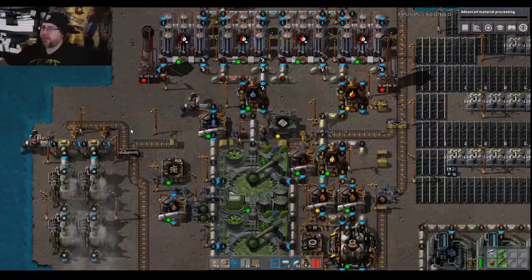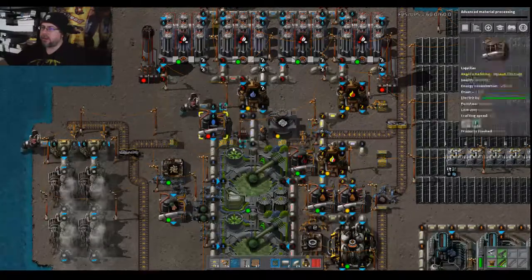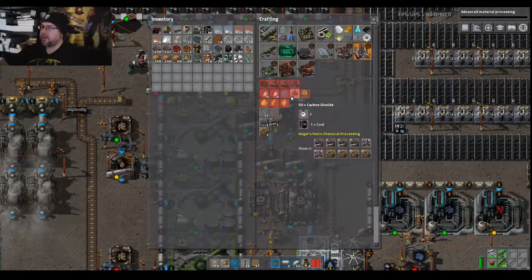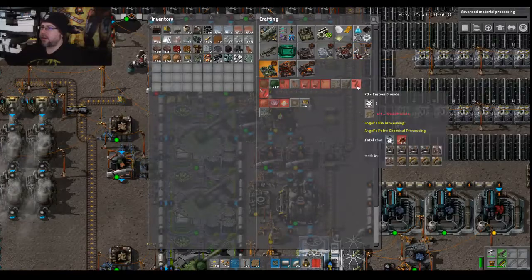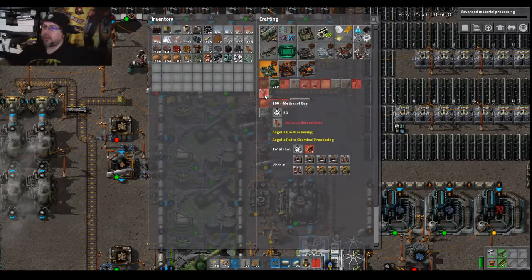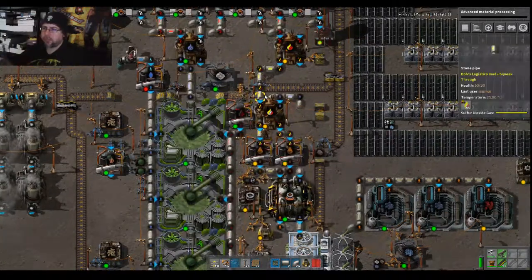I can't help but wonder if it would be better to use some pipes on this carbon monoxide. Is there a better way to make carbon monoxide? We make dioxide, but I think the monoxide only comes from this so far. That's kind of rough.